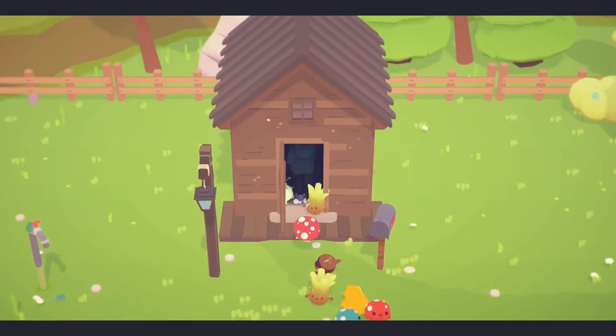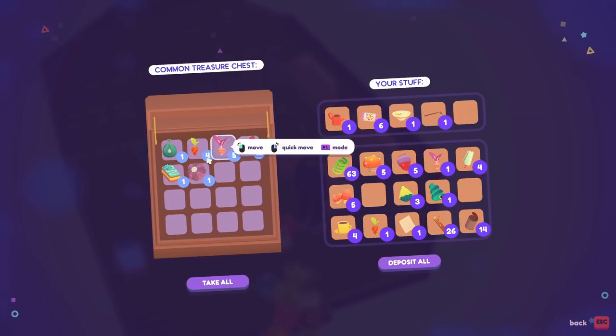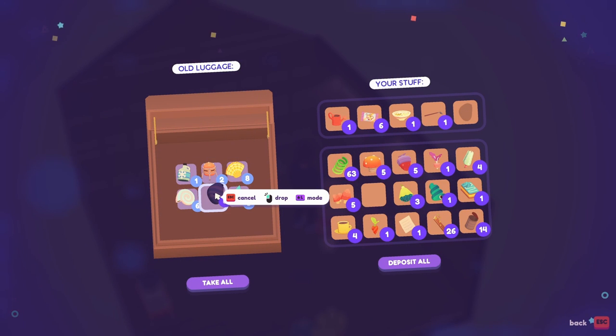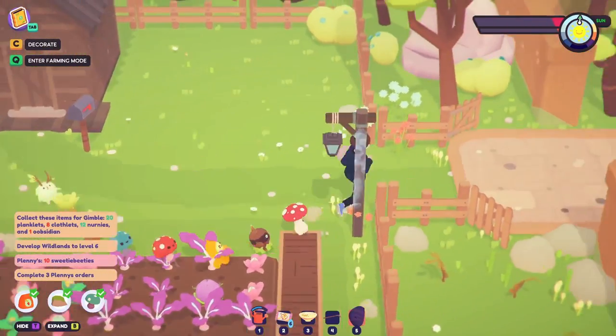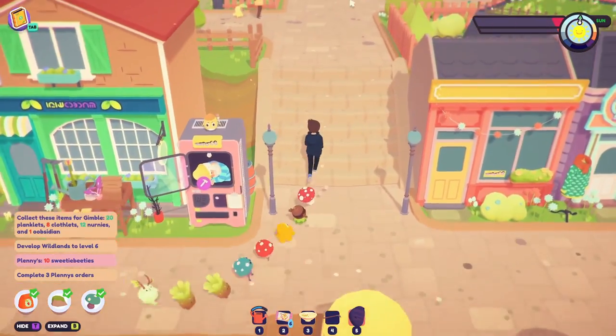I need to grab some obsidian because I need that for the hot air balloon. Get that out — it was right in here, was it? Yeah, just need one. Let's see — dance with the oogums, build an Oob Coop, and drop off the obsidian. Let's do that first.